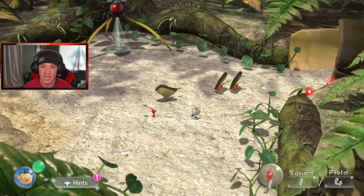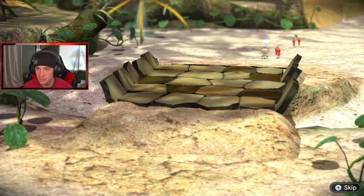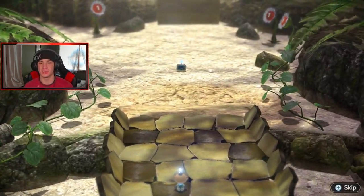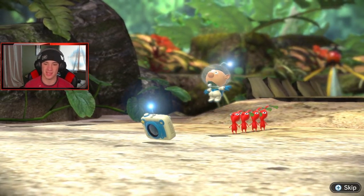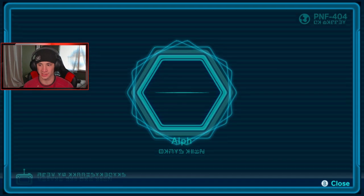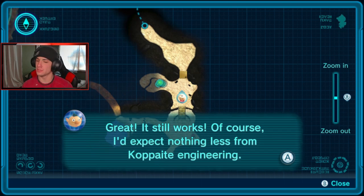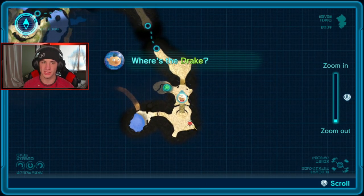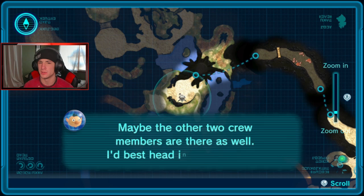Good work, guys — we built ourselves our first bridge! Now we can make our way to the next area. We got a map — it shows us where to go. We need to make our way to the Drake which is all the way over here. That's gonna be day one — I think it's one big world that you explore and you do it by days. Use the radar to check the map, take photos — all that good stuff.